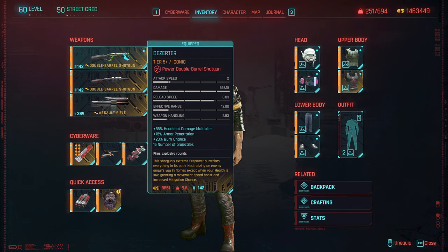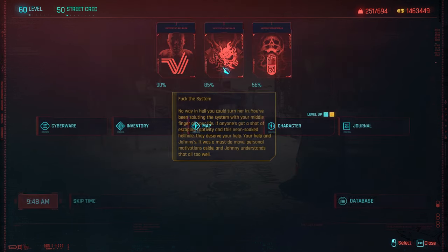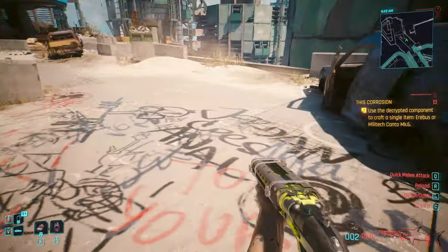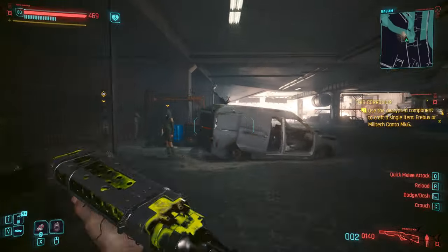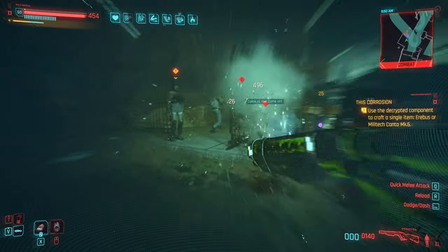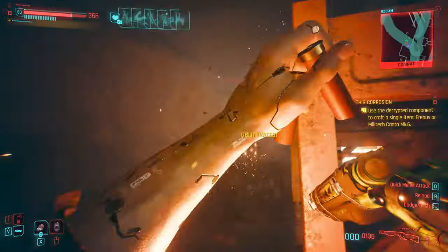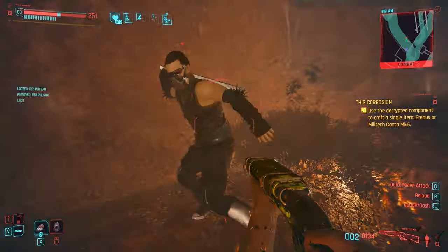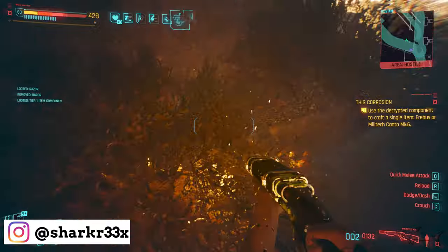Hello everyone and welcome to a new Cyberpunk 2077 video. Today we're going to play Phantom Liberty DLC and I want to show how you can get another weapon. This is probably one of the most powerful weapons that I have. With this thing I just managed to shoot and kill with only one shot three different enemies. You're going to set your enemies on fire, you're going to make them explode — you're going to have a lot of fun.